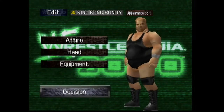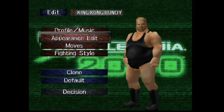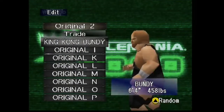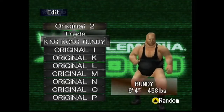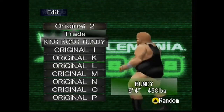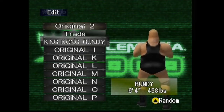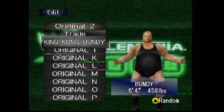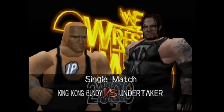And that's the CAW for King Kong Bundy — super simple and easy to make. His moveset is really easy to make as well. There are a few things I wish I could do with him that I'll get to in a bit. If you want the full CAW, make sure you check the description below — I have it all typed up in a Google spreadsheet with all the moves, appearances, everything. So you can make him in your vanilla version of WrestleMania 2000 on the N64, or if you're playing on an emulator — however you're playing this game in 2019.